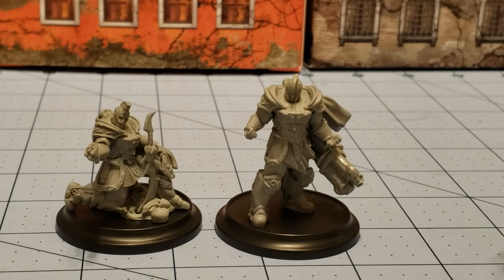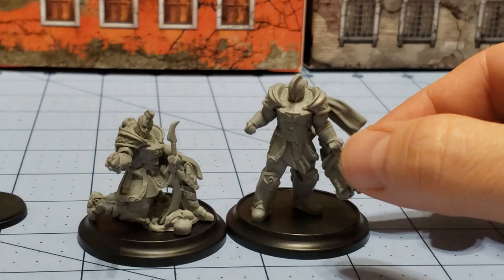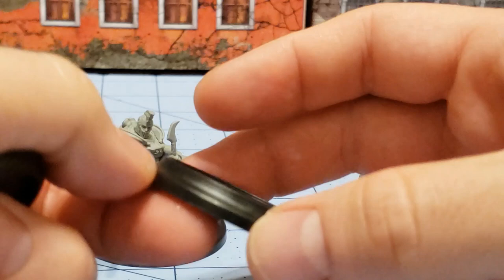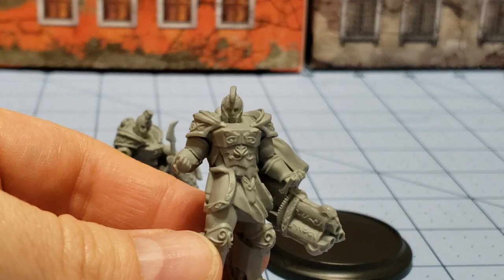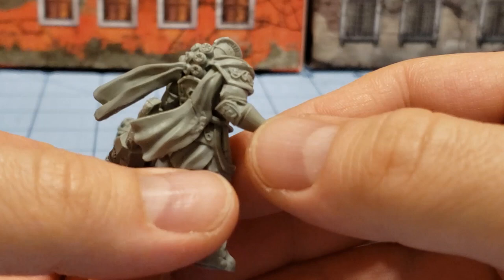Here we have the finished Zane and Oron. You can see they are quite big models — they are on the medium sized bases for Wild West Exodus, which are somewhere in between a 40 and 50mm base. Here is our friend Oron, who I'm pretty sure was already released earlier in the original Outlaw Miniatures version. Very interesting looking Gatling minigun thing going on there. Very ornate elaborate armor, and a big gun, obviously.